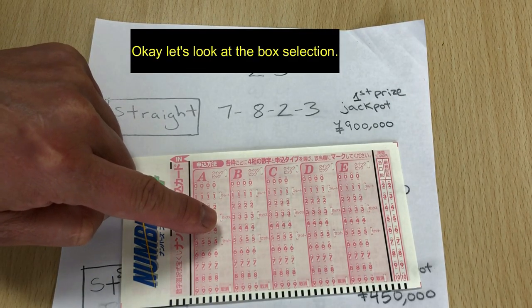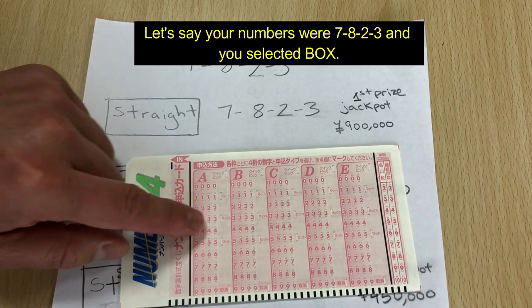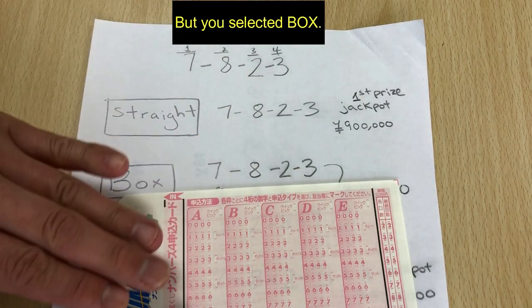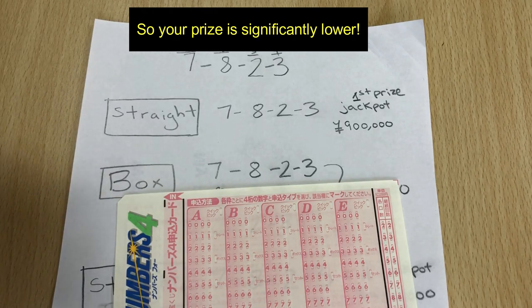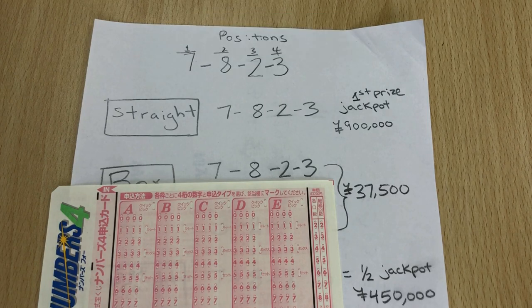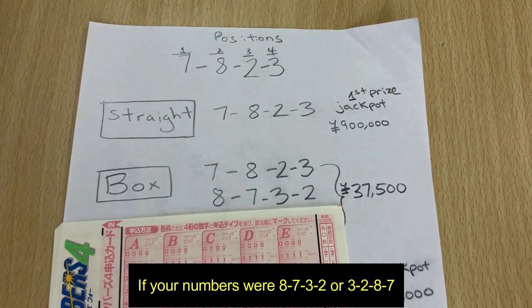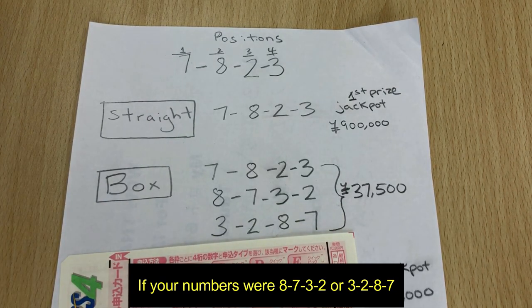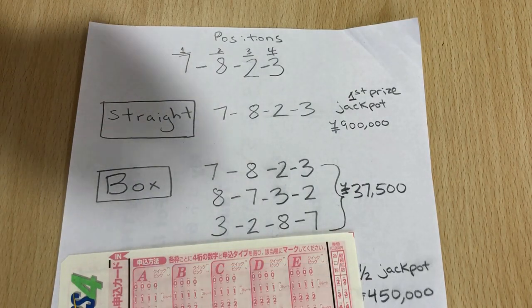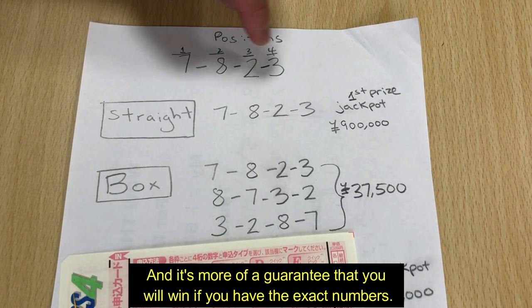Let's look at the box selection. Let's say your numbers were 7, 8, 2, 3 and you selected box. That would have been the jackpot, but because you selected box your prize is significantly lower — about 37,500 yen. If your numbers were 8, 7, 3, 2 or 3, 2, 8, 7, it wouldn't make a difference. Box means the numbers are in a different order, and it's more of a guarantee that you will win if you have the exact numbers.